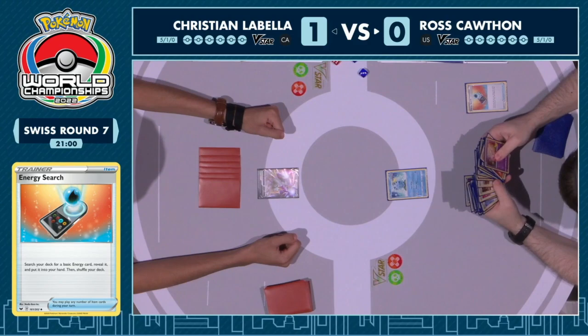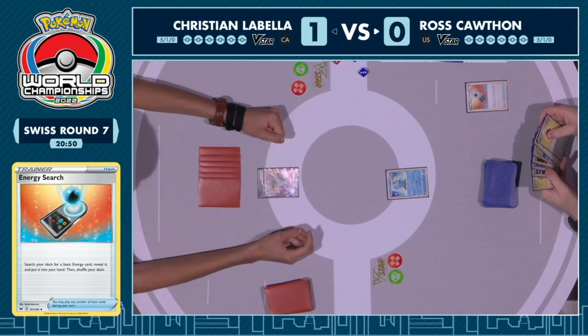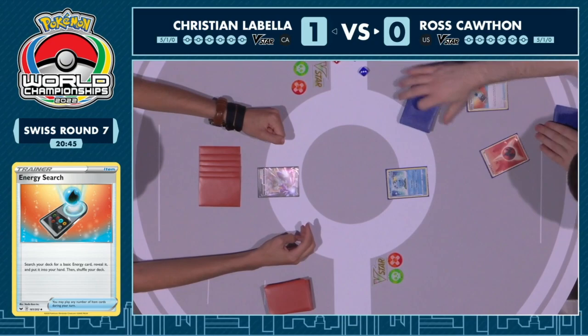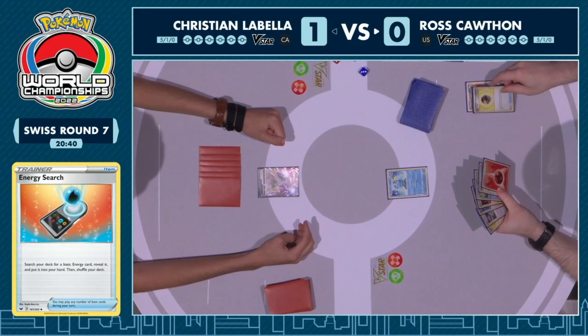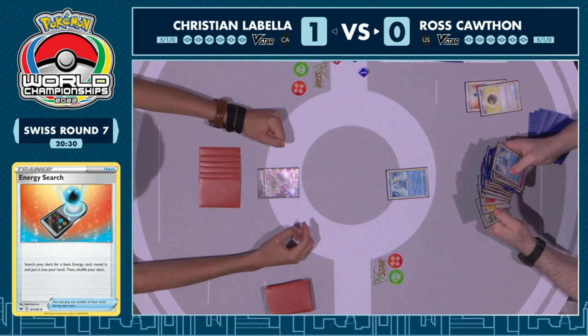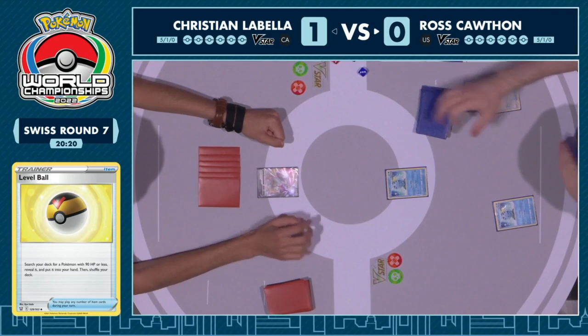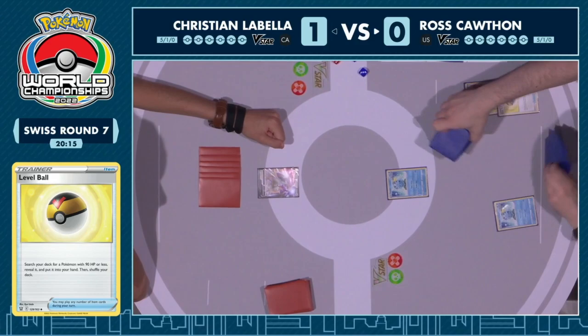We do have well over 20 minutes for this game. I think Ross chose to go first in this game. Sometimes players opt to go second with these Sobble decks because you get to keep calling for a consistency boost, but maybe against an Arceus Duraludon deck that doesn't have a strong attacking turn one, it's still correct to go first. Still not the worst either for Duraludon going second — getting those energies out is so important.